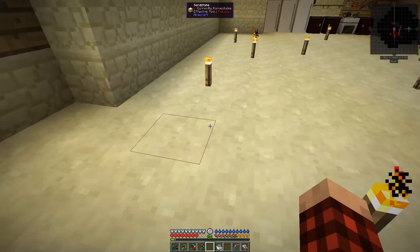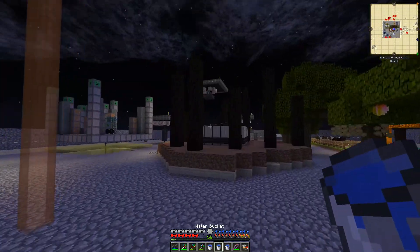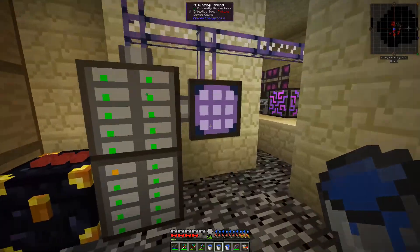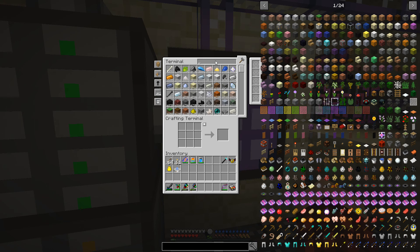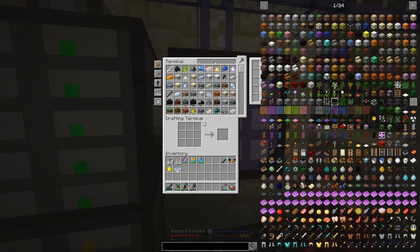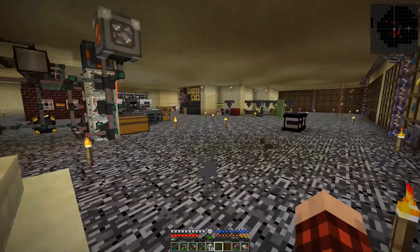We need a bucket of water, so let's grab some buckets and make a whole bunch of this stuff. Let's go up topside to our little cheaty water situation, get some water, then head back down and throw all these buckets of water in. Let's go back to the launch pad recipe - okay there's 24, that should probably be enough. Now we need yellow dye. We have tons of dandelions, so let's make some dye.